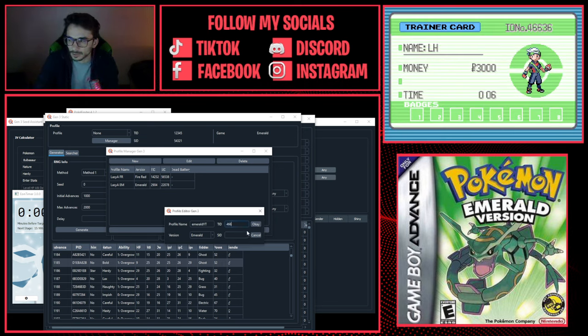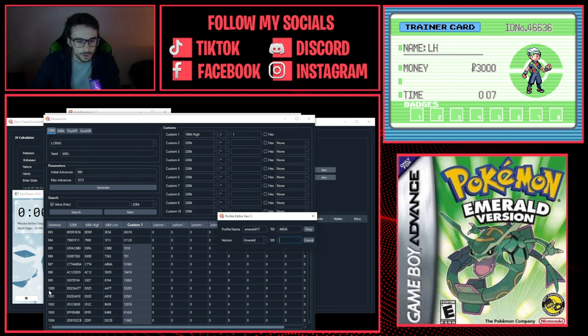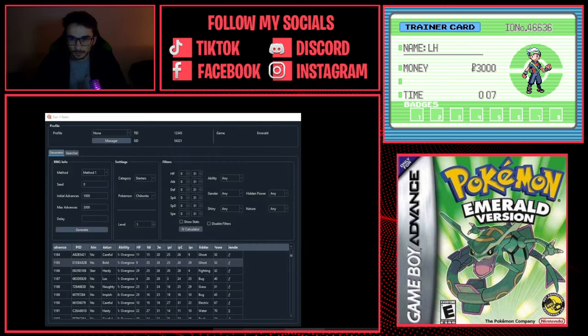Name the profile something like 'Emerald YouTube,' set the game to Emerald. Our Trainer ID is 46636 and our Secret ID is the one from the Custom One column in Researcher — that's 53285. We're trying this one first since if we were perfectly accurate at frame 1000, this would be our Secret ID. Press OK, then select the new profile.